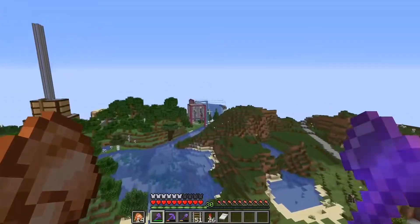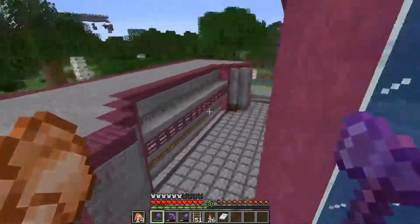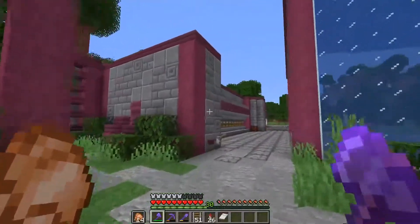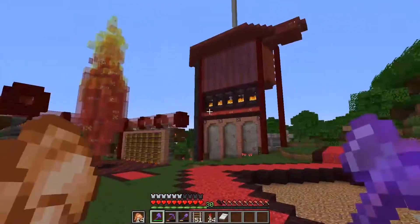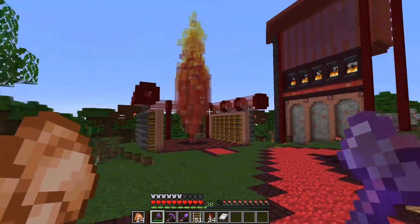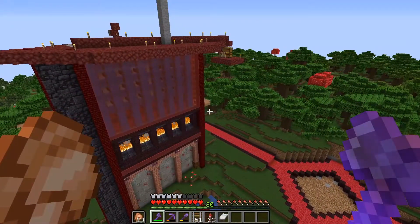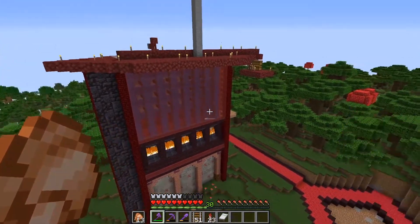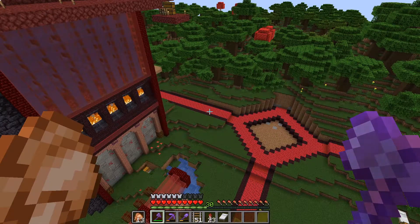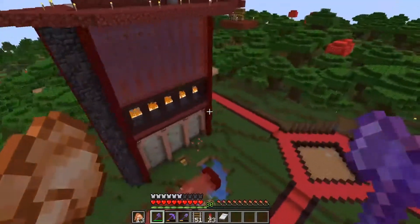In the last couple of episodes we've been working over here by this kelp farm project and I'm super happy with how this turned out. It feels really awesome in here, it's really alive I guess, and I just really love it. I feel like that flair is just kind of missing from TNT Town. It's just not quite as nice here. I want to spend the next few episodes trying to spruce this place up and make it look a lot more alive and part of the main world.